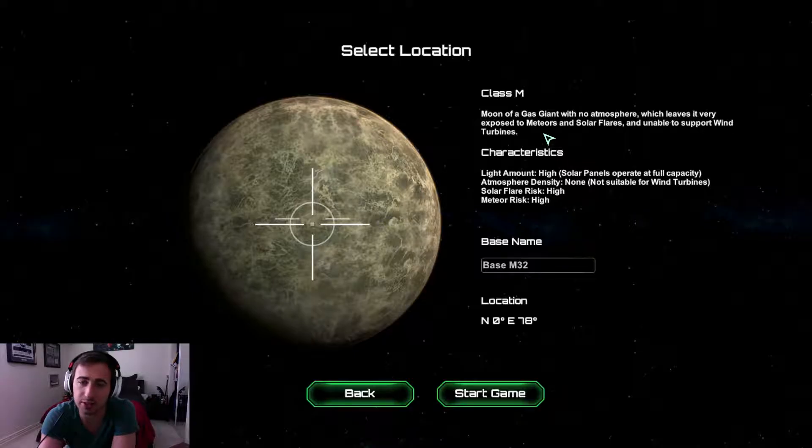So as you can see, it's a moon of a gas giant with no atmosphere, which leaves it very exposed to meteors and solar flares and unable to support wind turbines — so no wind turbines whatsoever. This is the complete opposite from last season. Light amount is very high, so solar panels operate at full capacity, which is good — solar is going to be our main source of power. Atmosphere density is none, solar flare risk is very high, and meteor risk is also high. We're going to keep it as base M32.